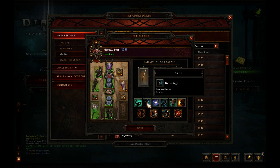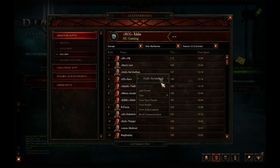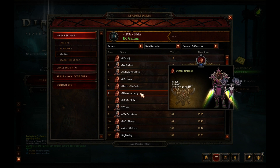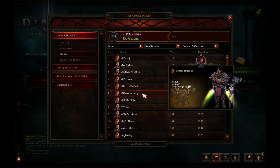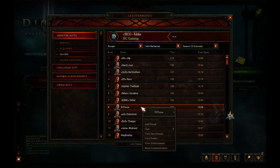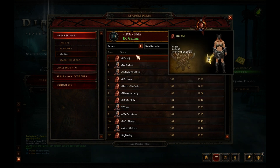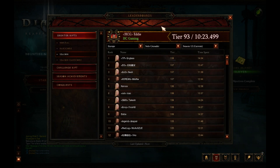There's also a Horde of the Ninety Savages Hammer of the Ancients barbarian in the top three with a 107. It's good to see a load of barbarians with a load of different specs. I'd love to see the whirlwind spec get up there as well. This one looks like a whirlwind build — nope, he's just using the trans bug. So 110 for NG done in 30:06, 1147 paragon — good start for the barbarian.